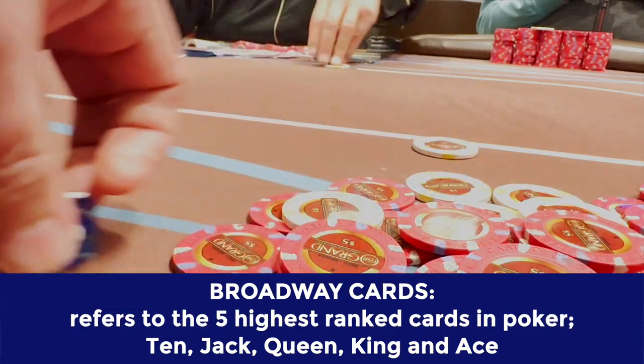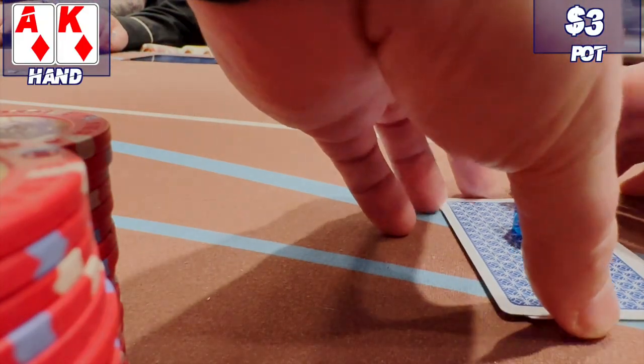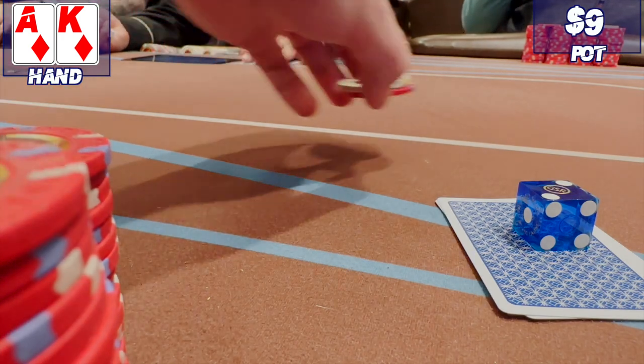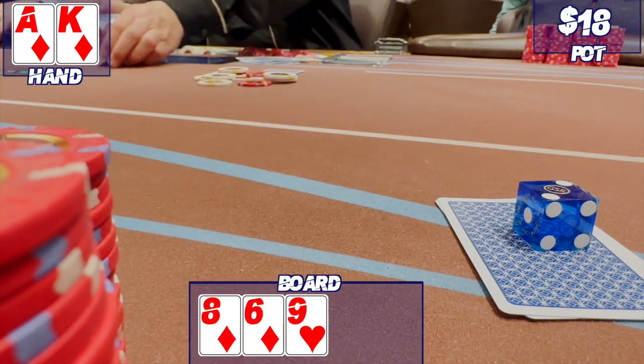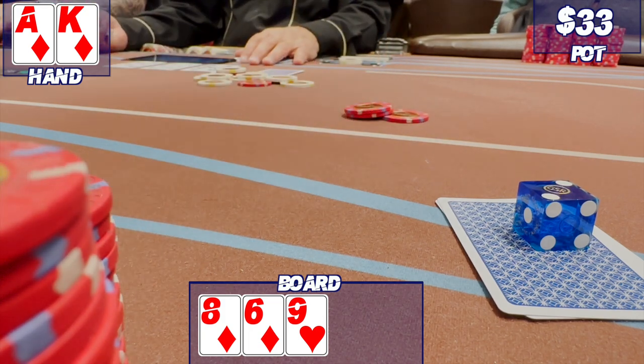Ace-King once again, early position. It folds to me. I just open it to $6. Four players go to the flop: 8-6-9 with two diamonds. I bet out for $15 and take down a little pot.